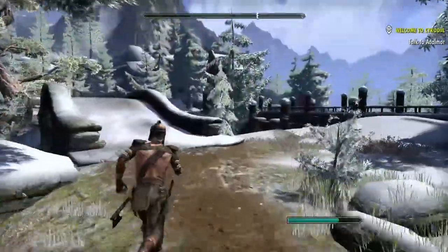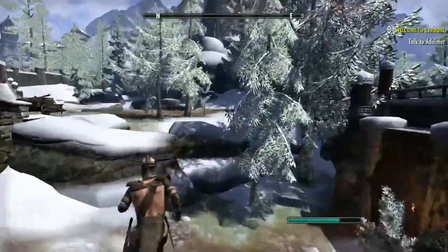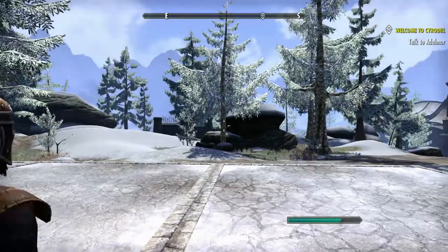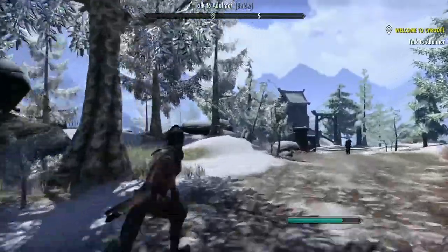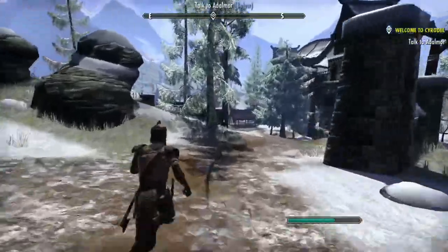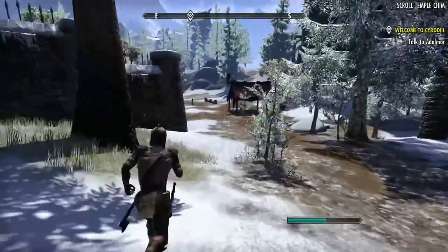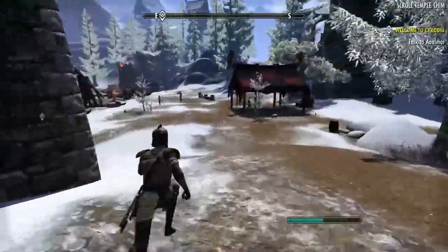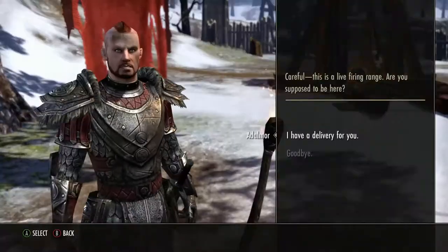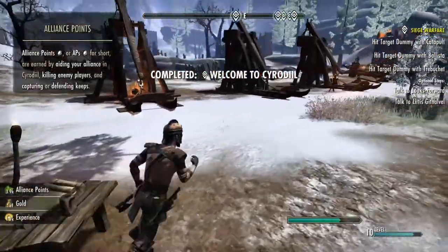There should be a door to get out of here, or you can just jump down if needed. Here we go — this is a safe area, you don't have to worry about getting attacked by other players. Now that we're down here, let's talk to this NPC.